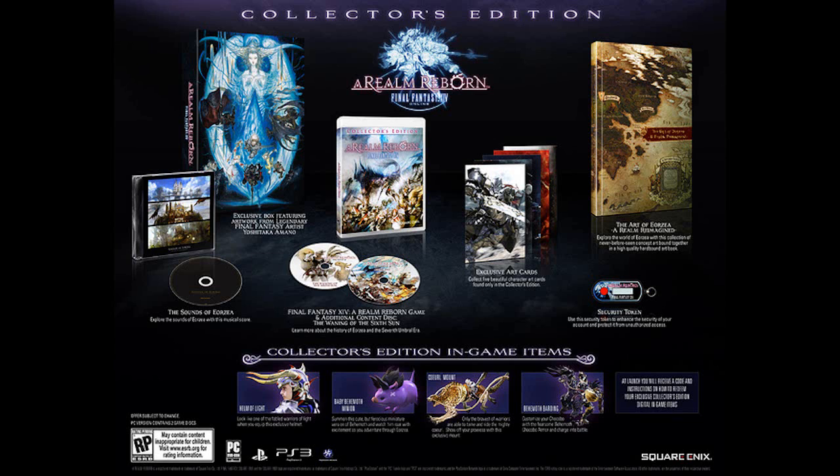You get an art book called The Art of Eorzea: A Realm Reimagined. I'm guessing it covers different places in Eorzea. It's not really clear if it's hand-drawn or not. I'd really like it if it had hand-drawn illustrations of characters coming together and stuff — I really like art books with hand-drawn things. You get a lot of art books that are kind of cheap and it's just all CG stuff. I like when you see the actual original illustrations and how they came to the final character or place or whatever.